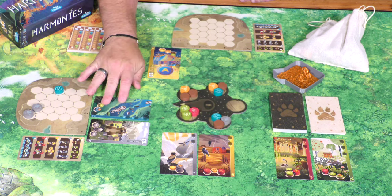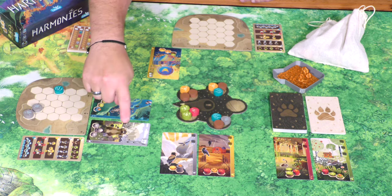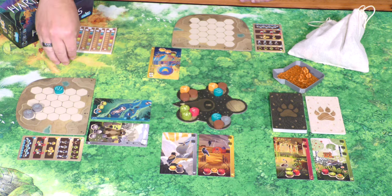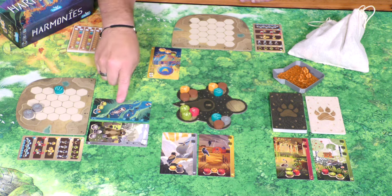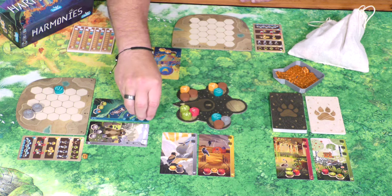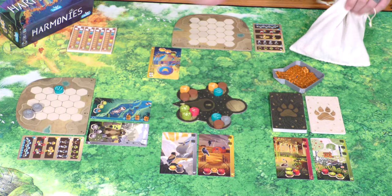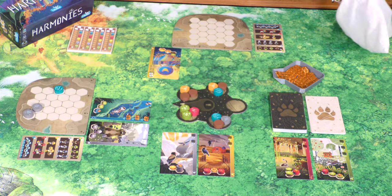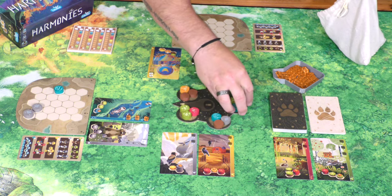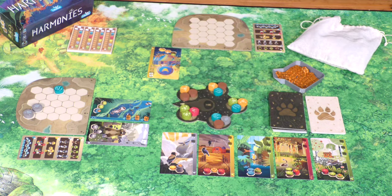You can have a maximum of four different animal types, including your spirit animal as the first. But as soon as you complete it, it'll move off, opening up that spot. Whenever a person takes an animal card, they're going to take a number of animal tokens denoted by the number of spots on the card. Now that they've finished their turn, they'll grab three new tokens to go out on the board to replace what was taken, and then another animal card comes out as well.